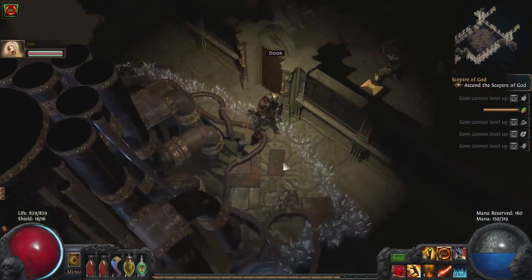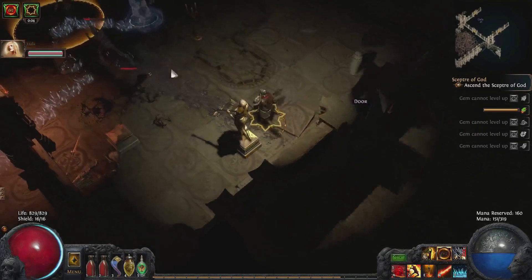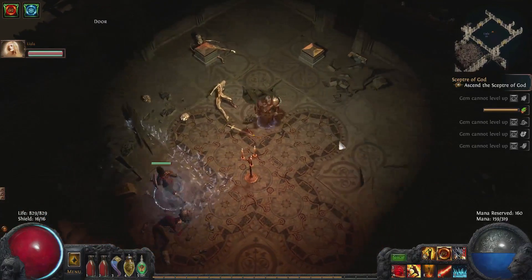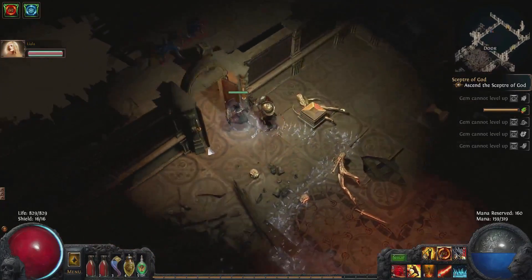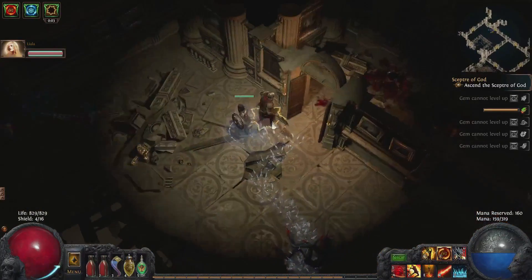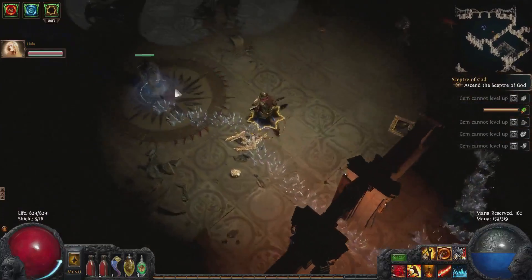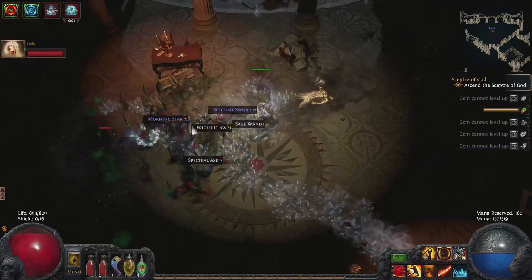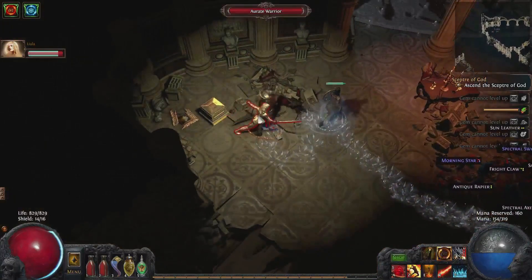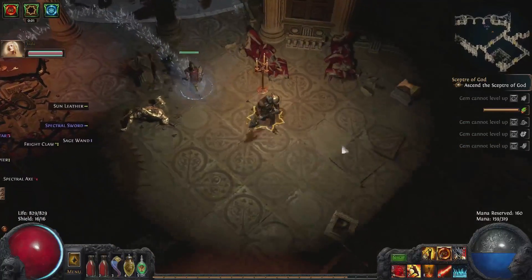There's not enough tower scrolls. I wonder if these tower scrolls get dropped everywhere or just in this region, because I'm getting quite less of them. We got two pretty fast. Yeah, but we need six of them. I think we're nearing the end of this place.